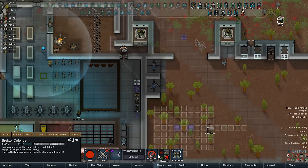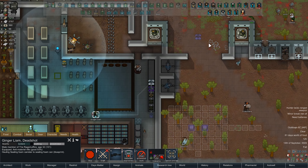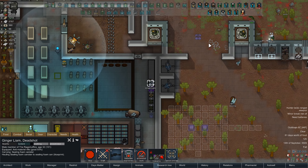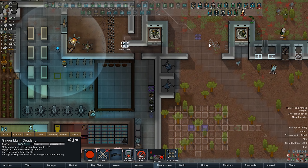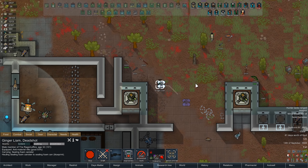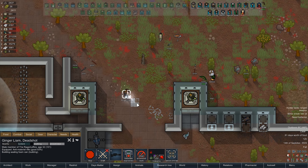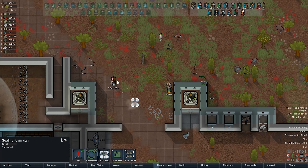Brexio, when you're done with that can you put down this ceiling foam can? Actually, never mind - why is it no longer available? Brexio, never mind. Ginger Liam, you do this, and don't complain about being overly violent. Working with mines is not a violent profession. You calling miners violent just because they explode the earth? Don't worry about it.